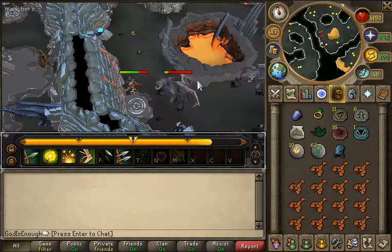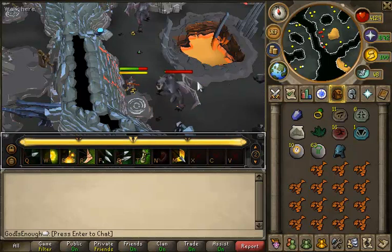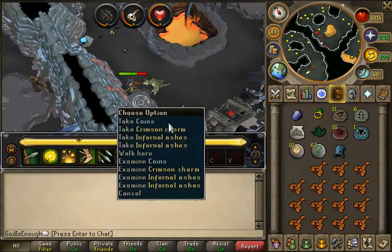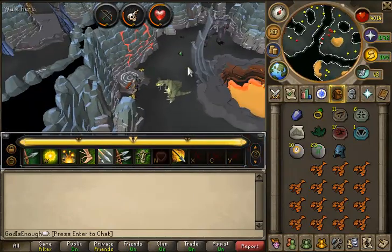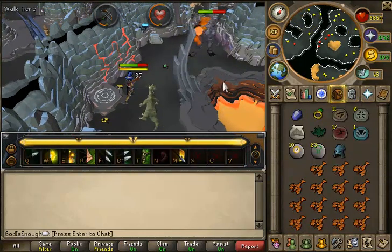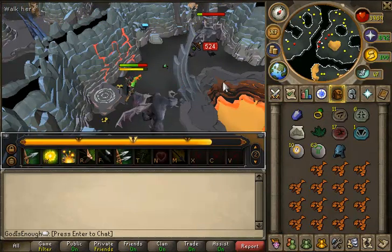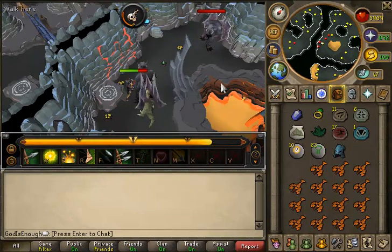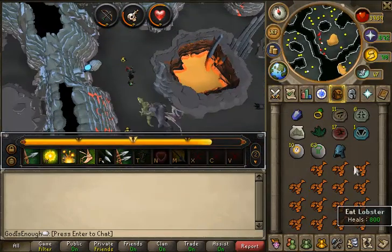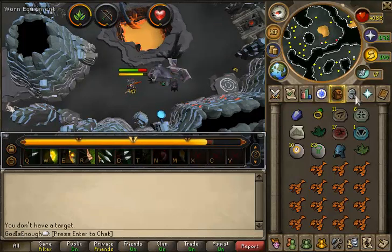You cannot buy Terraman tar off the GE because no one makes it. You can buy Harlander tar, which is for the level-70 Black Salamander. But Terraman tar you can easily make yourself — one Terraman and 15 Swamp Tar makes 15 Terraman tar. Terramans are incredibly cheap and Swamp Tar isn't very expensive either, so I just made some myself. This is a great cheap alternative if you're between level 60 and 80 range and can't quite use the Royal Crossbow, and Dragon or Armadyl Crossbows are too expensive.